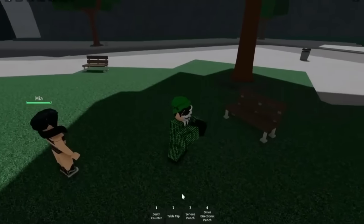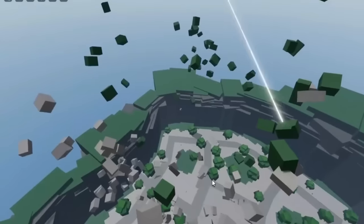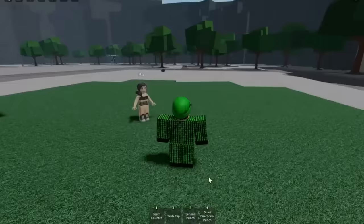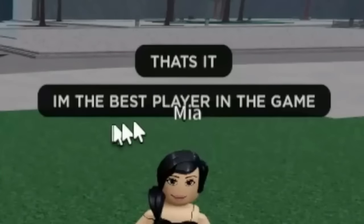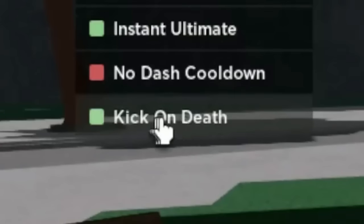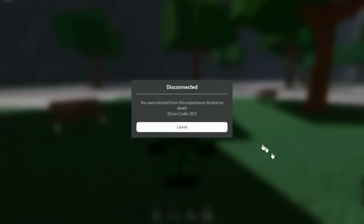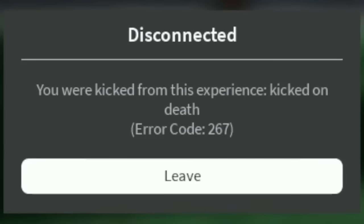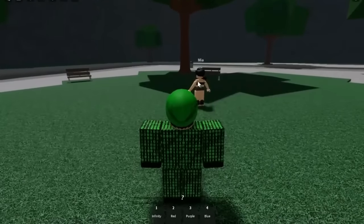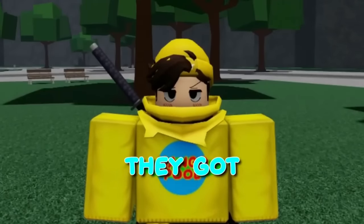I switch to Bald Hero with instant and infinite ultimate. I hit her once and we already have ultimate. I activate Omni-Directional Punch — the most OP move in the game. She's dead instantly. She respawns: 'I'm the best player and I can tell you're hacking!' I have a funny idea — I'll use kick-on-death, then switch to Sorcerer. I spawn-kill her with the red Sorcerer move and she gets kicked from the server.